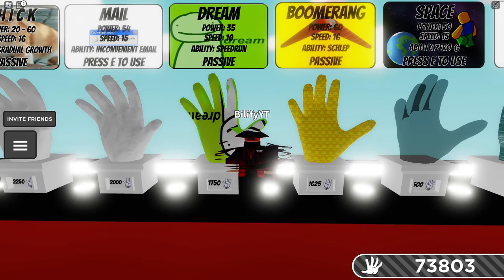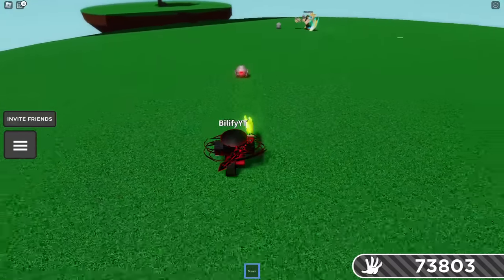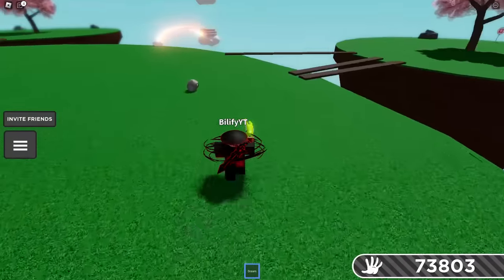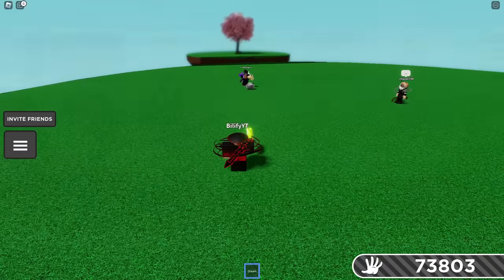One of the top counters for this is going to be Dream. They run the same speed as you, so having more speed gives you the big advantage to avoid them. All we have to do is outrun it, and look at that — it goes green and stops chasing. Dream is a massive, massive W of a glove, and you could also bring these and chase other people with them. It'll make them go after that person if you bring it towards them.